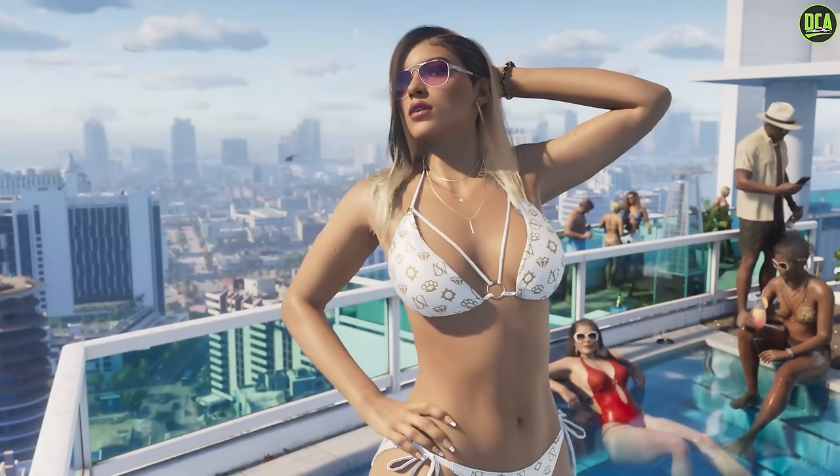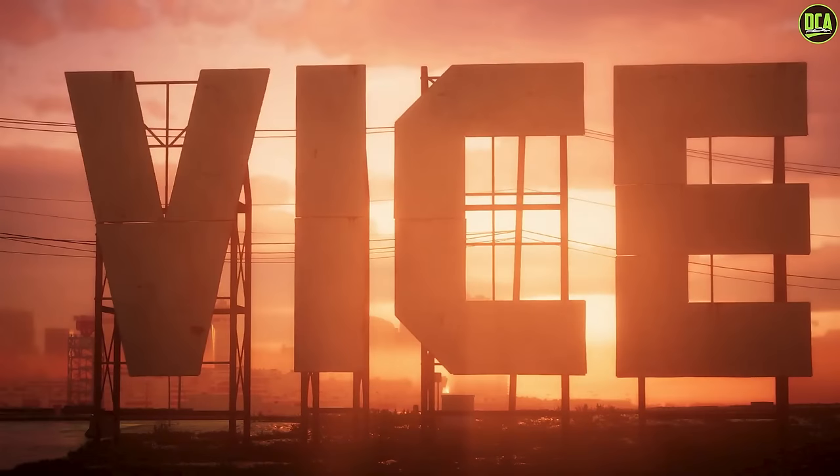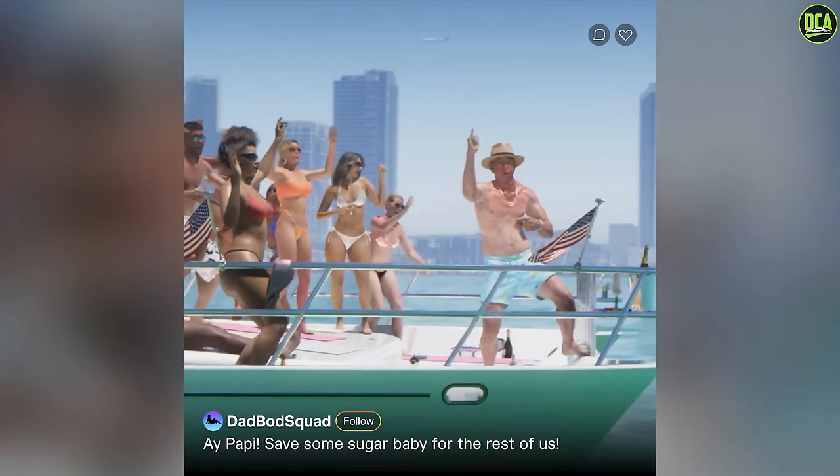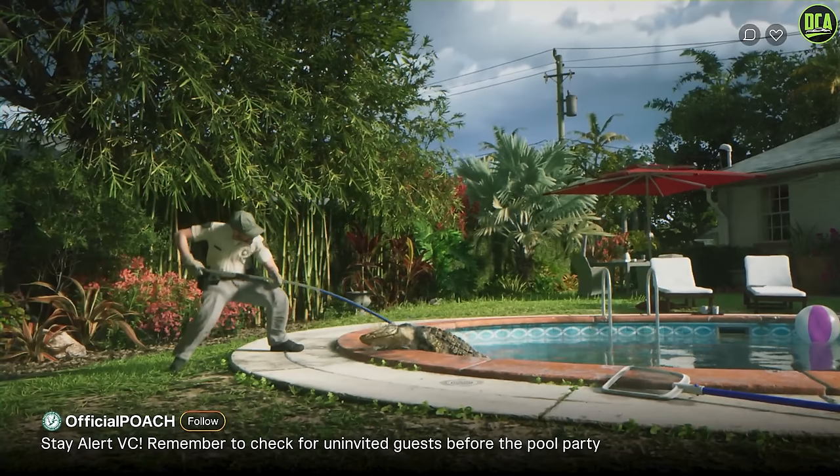In the next scene we get another look at the city in the background and some great details on the NPCs. We get a look at the Vice sign, which of course is a reference to the Miami sign — very cool. Then we transition to social media-style references with NPCs partying on a boat. Then we have an alligator trapper pulling one out of a pool, which actually happens quite a bit in Florida — you see it on the news — so pretty funny reference to that.